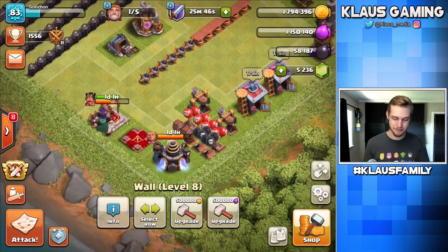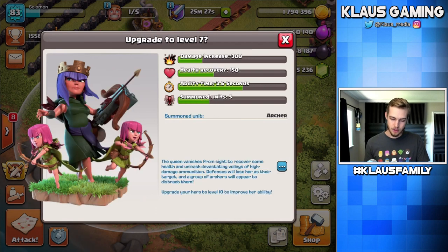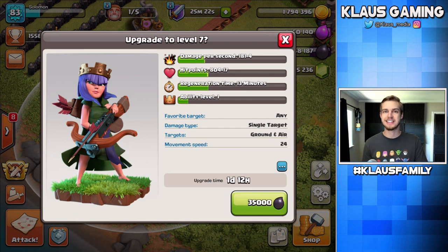Now it is time - like we said at the beginning of the video - to send the queen to lucky number seven. It doesn't have anything special - the regeneration time doesn't change, the hit points go up a bit, the damage per second goes up a bit, but the whole goal is to get to the next royal cloak ability which is at level 10. So this is basically just a stepping stone. In a day and a half she'll wake up level 7 - this is a 35,000 dark elixir investment. It pays off in the end. Archer Queen level 7 - in 3, 2, 1 - bam!